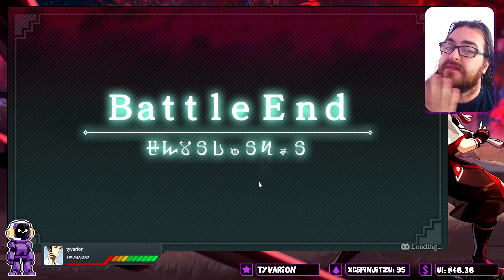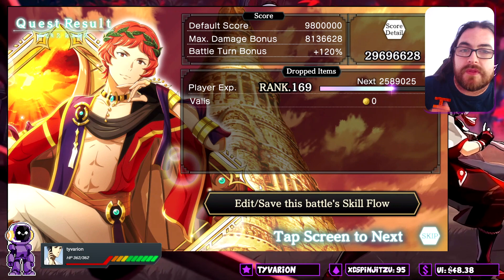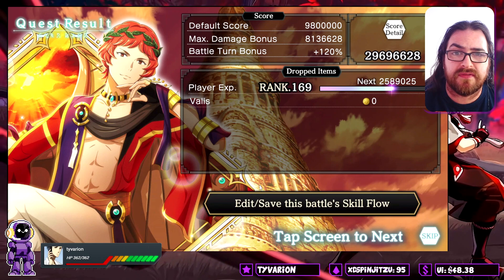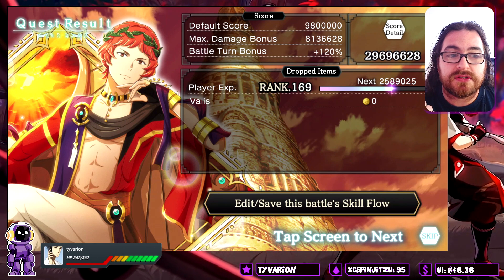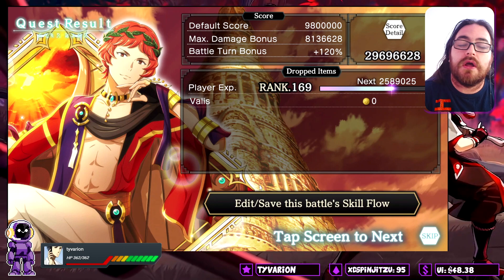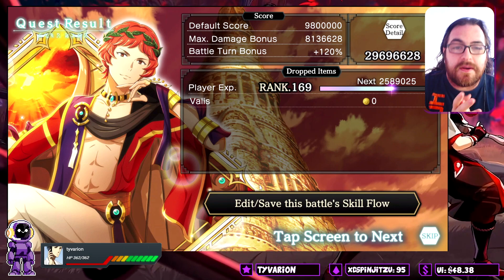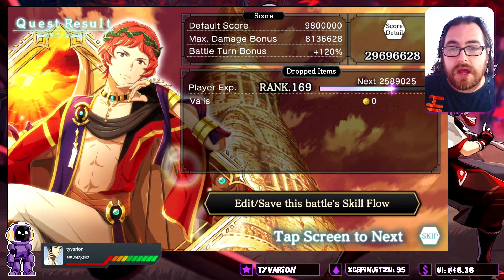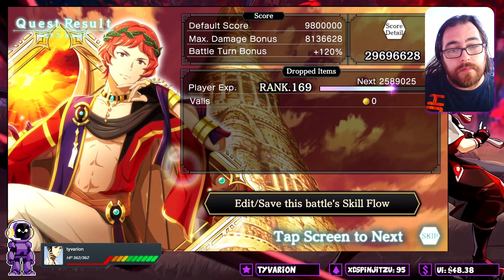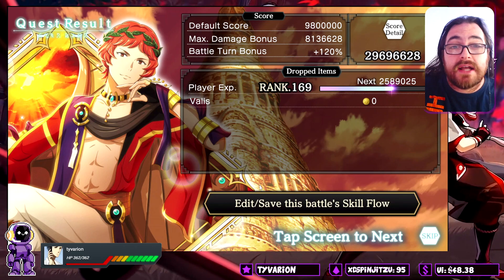The score is 29.6 million. If you're a whale with this full team plus an MLB Herkinthos, you're probably hitting 35 million — so to hit 29.6 million without the main unit, and with an off-element, is fantastic. I don't expect you to build the team exactly as shown — it's modular. I hope this gives you a little help. Sorry if my team seems more overpowered than what you can do, but this is all I've got. Have a great day, I love you guys, catch you in the next one.